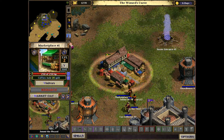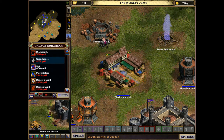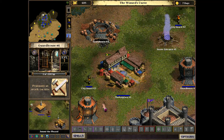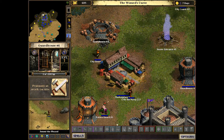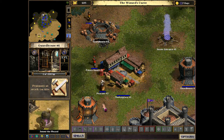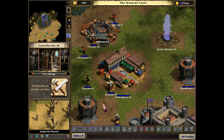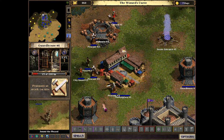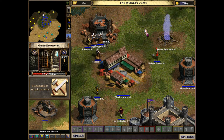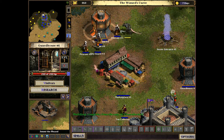Here I'm doing the guardhouse in the triangle formation around the marketplace, so each side of the marketplace has two guardhouses that can defend it from enemies. Because the marketplace is one of the economic buildings that are targeted by enemies.